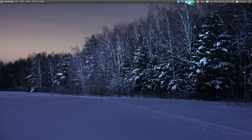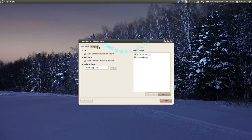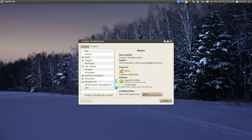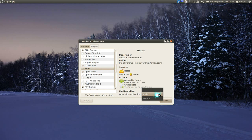They also have plugins — this is where you set up your key binding if you don't like Ctrl+Space. As far as plugins, they have a lot, though I've only tried a few. One I like is Notes — you can tell it to use whatever note app, like GNote or Tomboy.